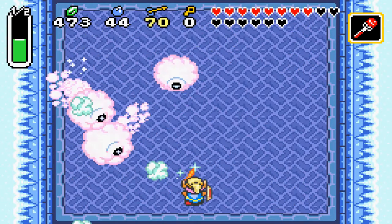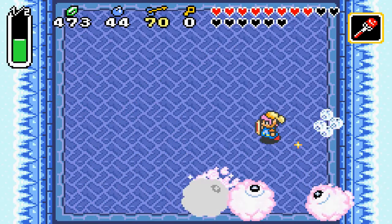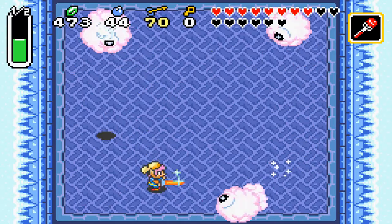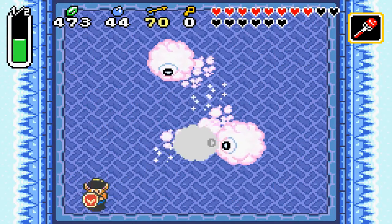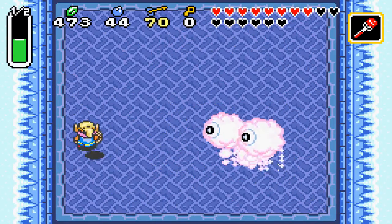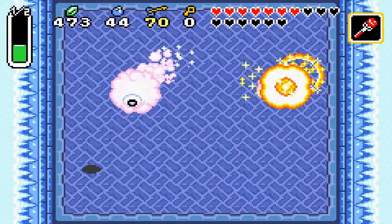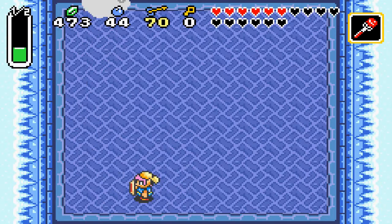The only thing that can really hurt you is what's falling down from the ceiling and these giant — I don't know, they look like suds to me. I don't even know the name of this boss, but this stage is really easy — actually this boss is just easy. I think your fire rod actually does more damage than your sword — don't quote me. For some reason my A button is not responding. He's finished.